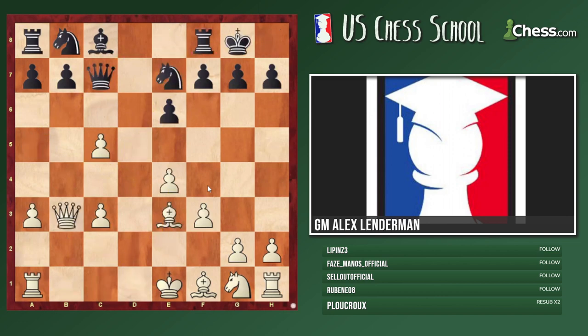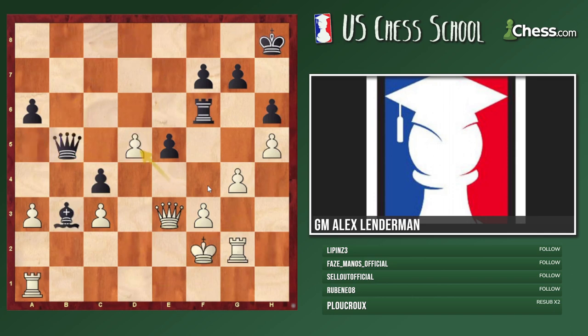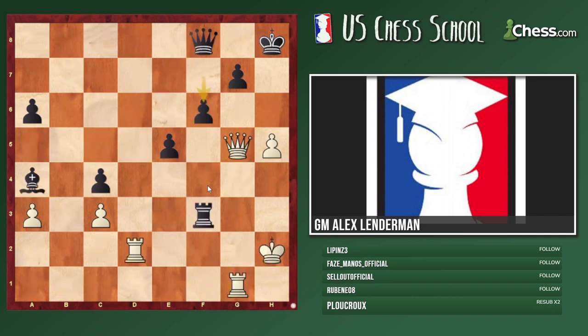Here, what should white do? Rook d8 does not work because I can take here and I'm defending the queen, so rook d8 is a non-starter unfortunately.